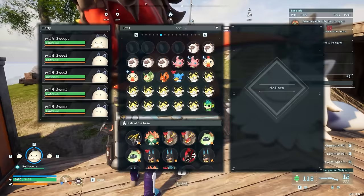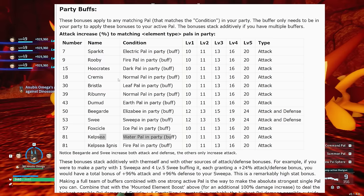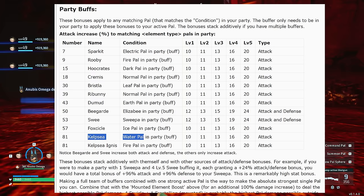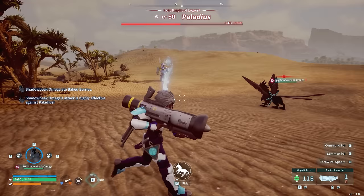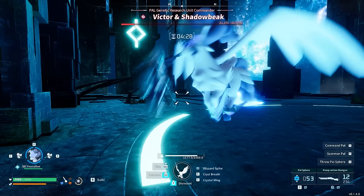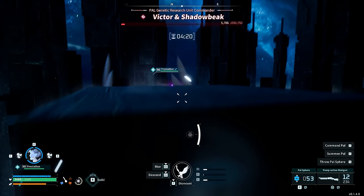Following up on the data mine page discussed yesterday, there are many ways to buff up the damage of your PALs and entire parties. The bee guards and the swees are not the only ones — they work for Sweepas and Elizabeths respectively. There are about 10 other PALs that provide different types of bonuses, including two different elemental types: Sparkit for electric, Doomad for earth, Foxicle for ice, Kelpsy for water, and more. This works with top tier damage dealers like Anubis, Frostallion, and Jet Dragon.